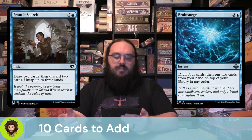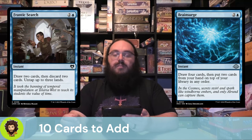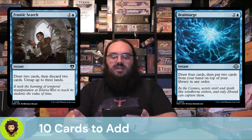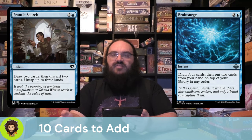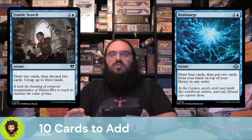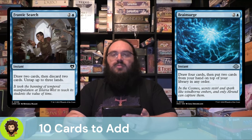Frantic Search is three mana but effectively free, because we're going to draw two, discard two, and untap three lands. Effectively for free — as long as we had the mana open — we're going to draw two cards, discard two cards. Starfield of Nyx is going to cheat them back for us later, so don't worry about it. And we get to untap some lands — it's a good time.